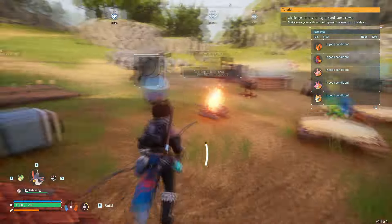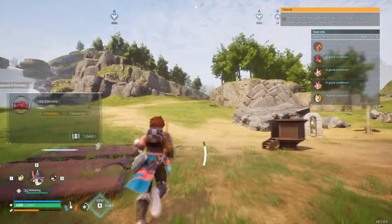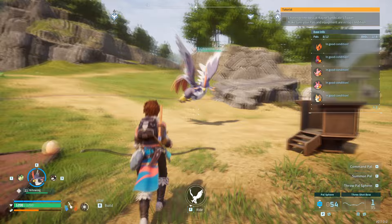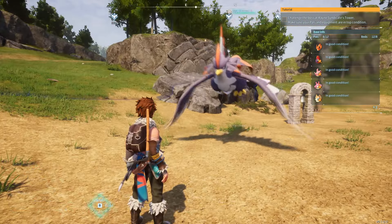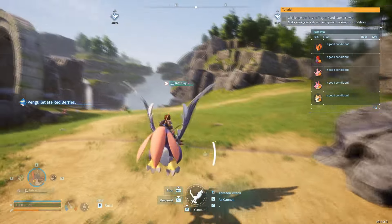Once you've got it, you've got to put that guy in your party. I already have him in my party now. Then you just hold F — you can see in the bottom of my screen it says F to ride. He'll just come to you, and there we go — we got him.